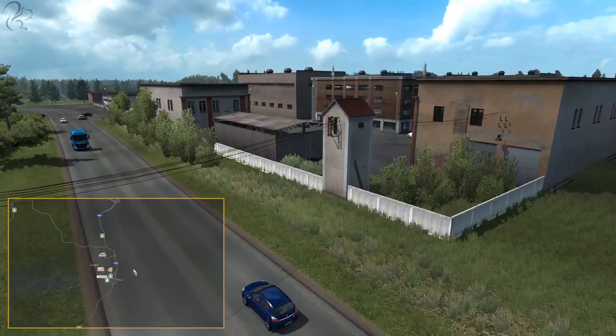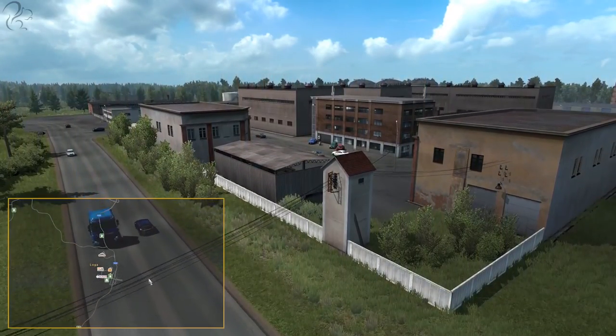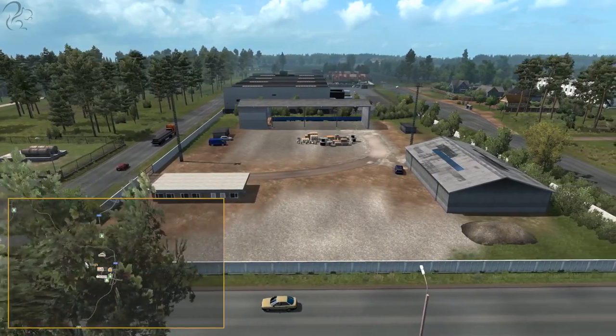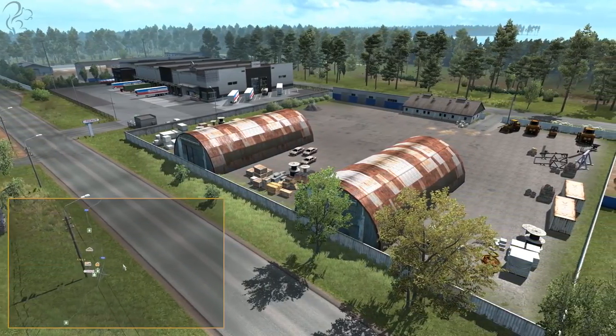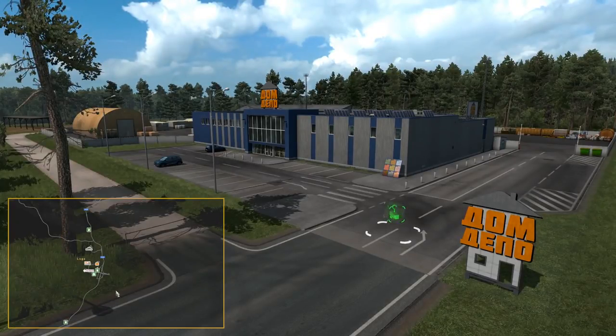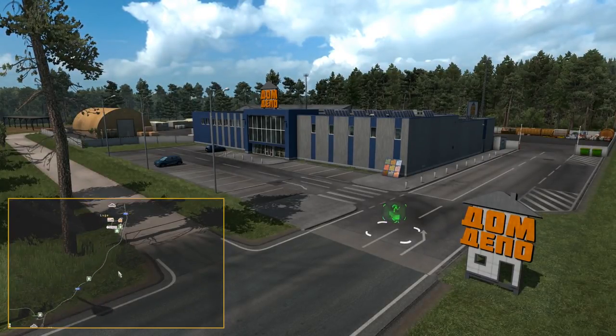Continuing south brings you to Luga — a small, mostly industrial city with very few homes. There is a garage here that you can buy, and there's maintenance, fuel, and plenty of job pickup points.